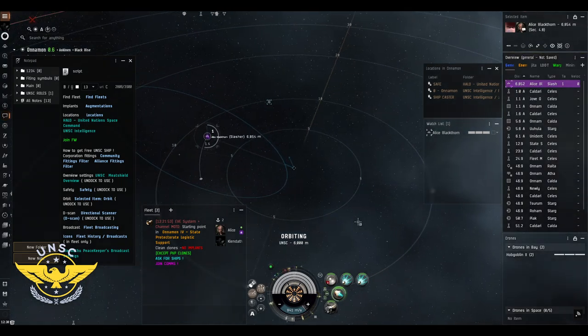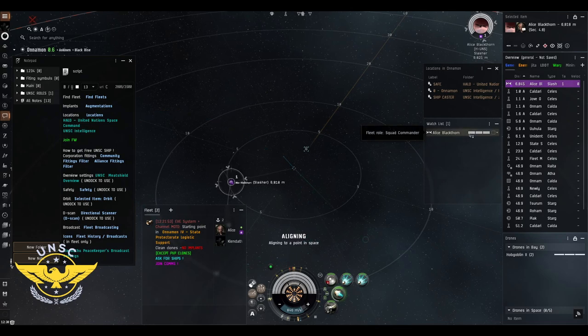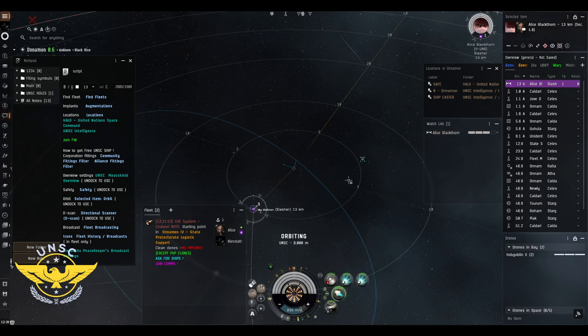We're going to shoot at Alice briefly to show you something. The health bar may look confusing — it goes from right to left. The rightmost bar is the shield, then armor, then structure (hull). This is how you'll monitor your fleet members' health during combat.